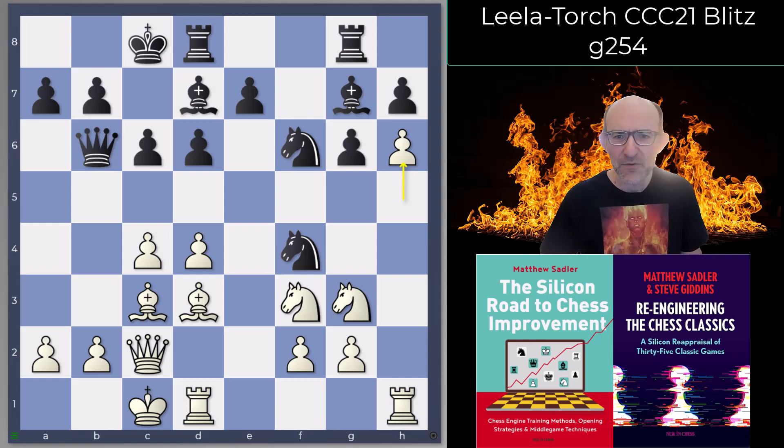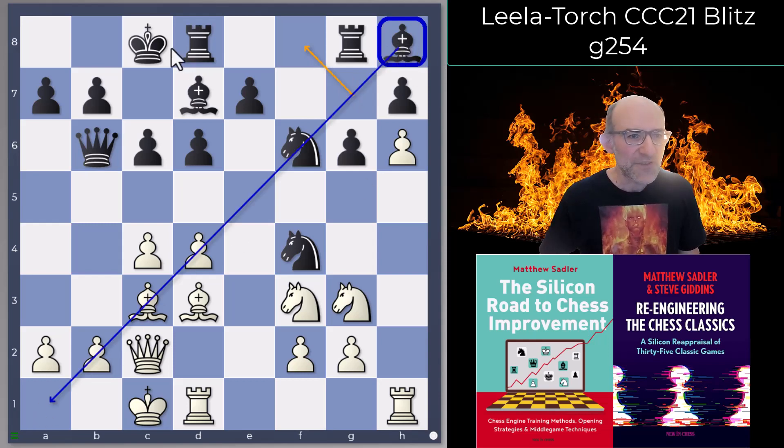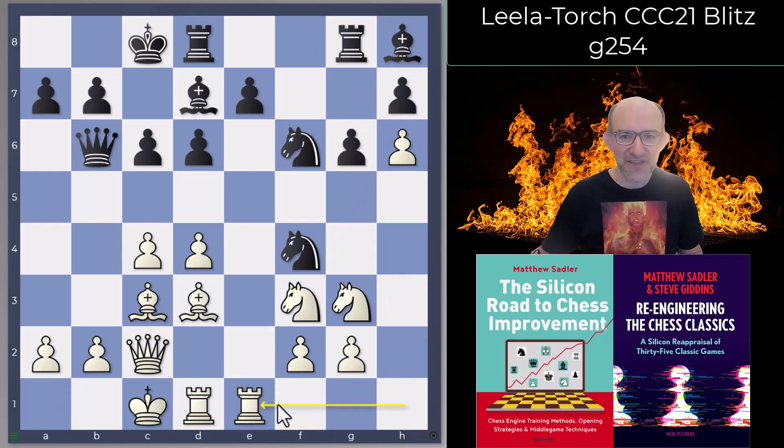We've talked a lot about the march of the rook's pawn and installing a pawn on h6, but I found it quite unusual in this position. First, you're not making the bishop go passive to f8 — it's coming to an active square. The Black king is on the other side, so it's not restricting it by playing h6. You're also giving up the opportunity to open the h-file. But Leela has ideas about how this pawn will be useful: the h7 pawn will be weak in an endgame, and with Rook e1 threatening e7, maybe you don't need the h-file.